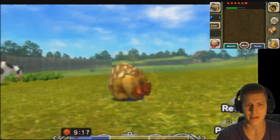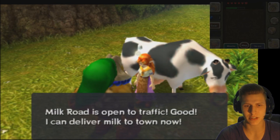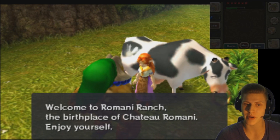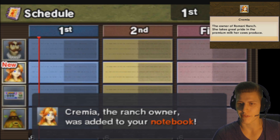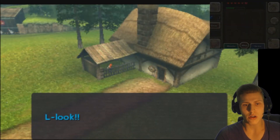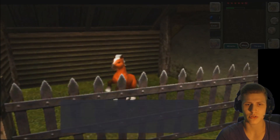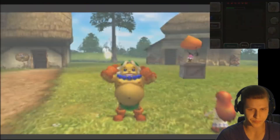Isn't that a nice music. A ranch worker says that milk road has opened the traffic and she can deliver milk to town now. Welcome to Romani Ranch — the birthplace of Chaturamani, enjoy yourself. I actually like the ranch a lot in this game. Look — Epona! It's our trusty horse. I really want to get it back.